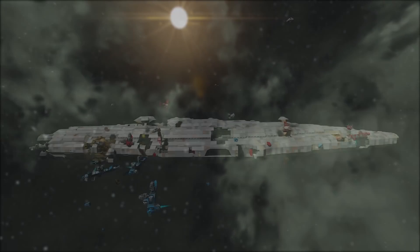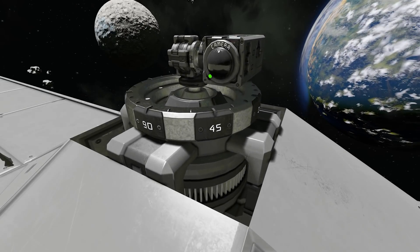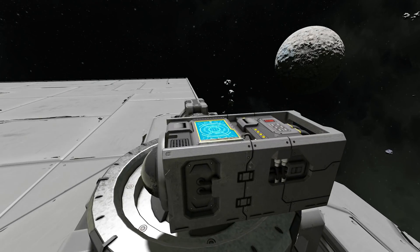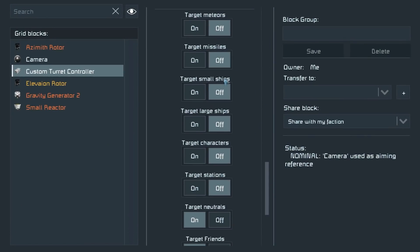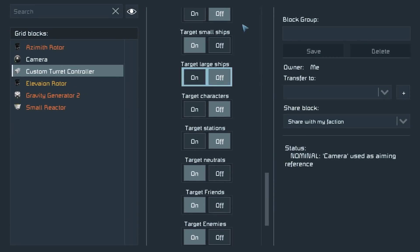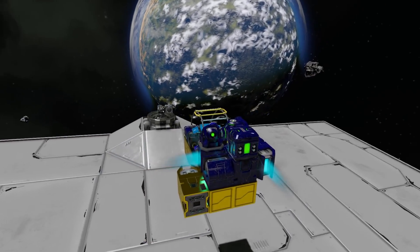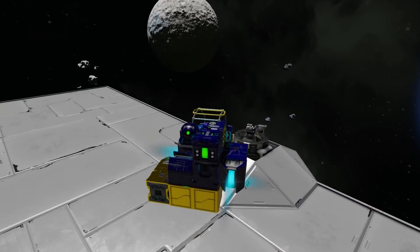Making turrets is cool and all, but making missiles is much, much cooler. Here we have a basic turret — it's using two rotors, one for azimuth, one for elevation, and they've got a custom turret controller. If I go into the custom turret controller and scroll down, I've got a list of all the things you can target, such as missiles, small ships, large ships. I'll put characters on, and you'll see that this thing now follows me around. If I toggle off characters and turn on small ships, you'll see my turret is now looking at my little ship over here. I'll fly around — you see the turret is following me wherever I go.